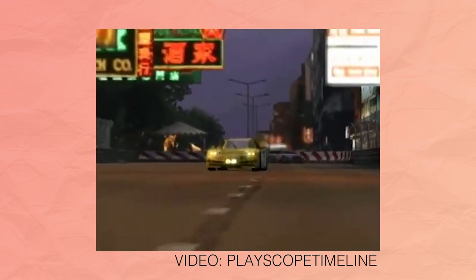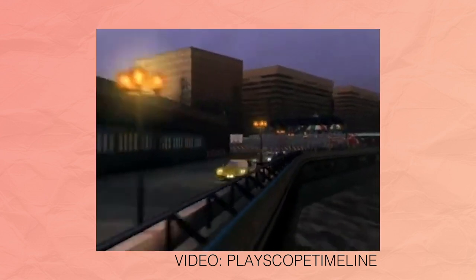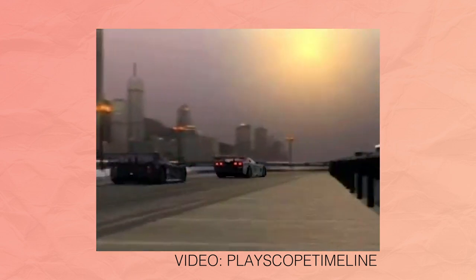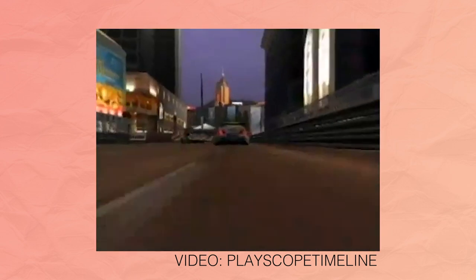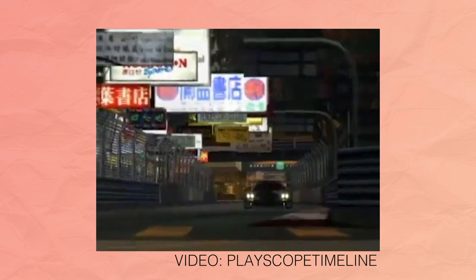Gran Turismo 4 was one of the first games to include a dedicated photo mode on the side, not as a main mechanic in the game. In this photo mode, the gamer has control of exposure, white balance, aperture, shutter speed, zoom, rotation, saturation, and focus. Gran Turismo 4's photo mode had absolutely nothing to do with the storyline, and is just an option to take photos of your digital cars on scenic back roads.